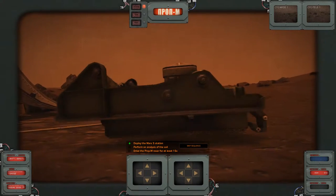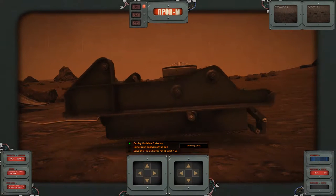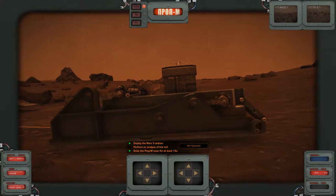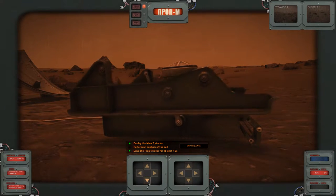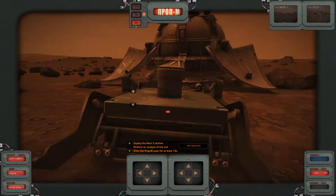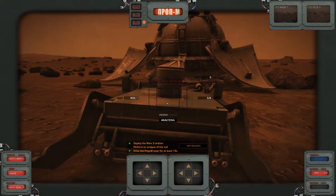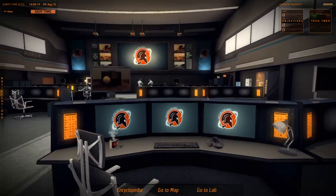This is just essentially to introduce you to the idea of a mission to Mars. You have to perform analysis of soil and also move your rover for at least 15 seconds. Let's perform an analysis — there we go, that's it: analyze soil, don't move instruments. Finished. Many years later, and this is essentially the mission control.